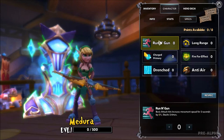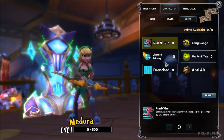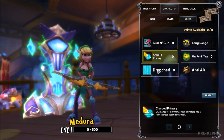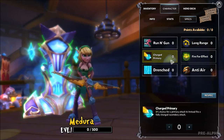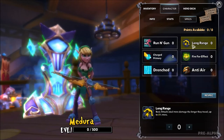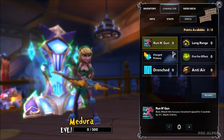Let's look at this one: Run and Gun. Each time you hit someone with an attack, you increase your movement speed for 3 seconds by a certain percent, which stacks 5 times. This had a debuff before that would turn down your run speed, but it doesn't have that anymore, so it just makes you faster and that's good.